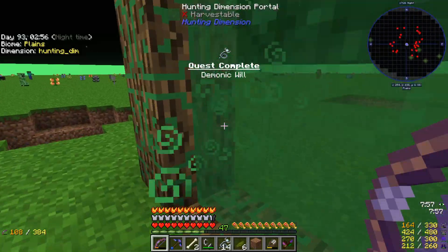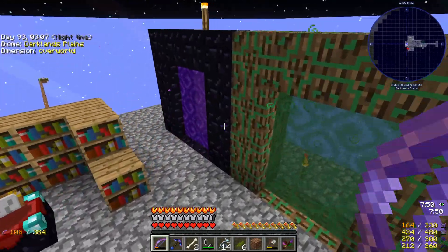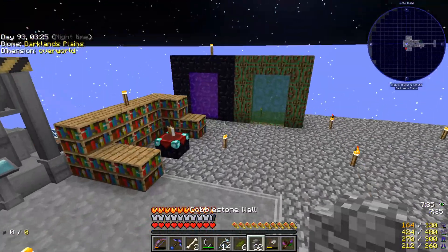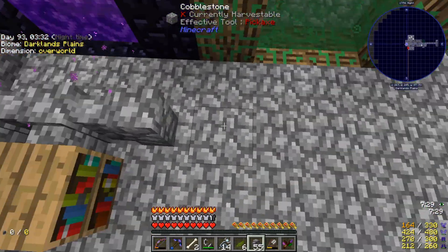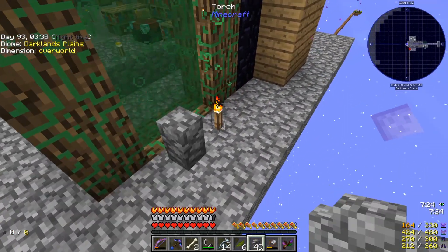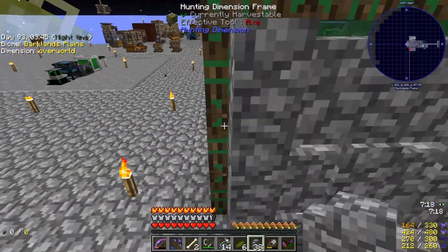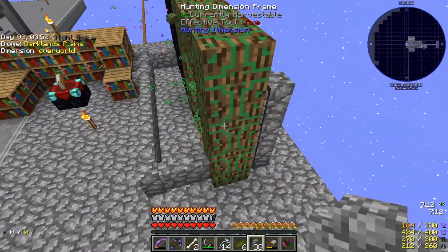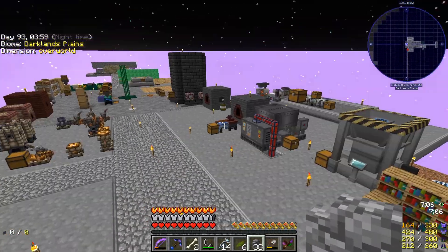Let me go back through. Something I probably should do — because this can be sort of dangerous — I'm going to get some cobblestone walls just in case a mob does come back through. I'm going to put a wall pretty much just around there in front of those, and block off the back of it as well. That means the only way I can get in is up, over, and then in. And I can just get out by jumping over that.